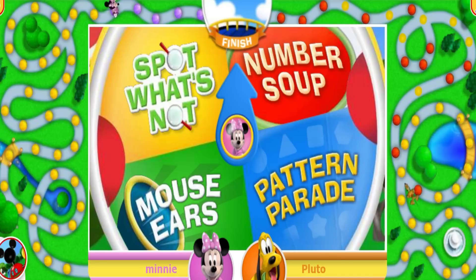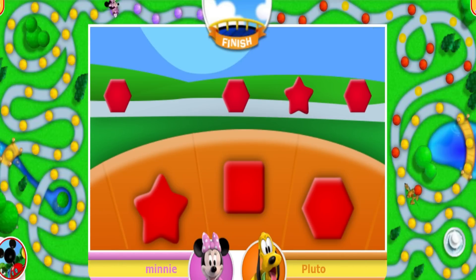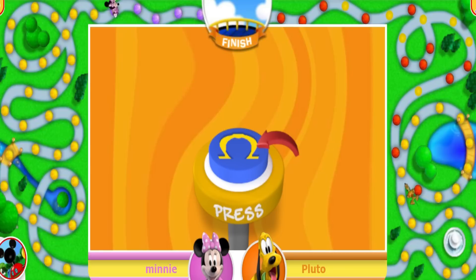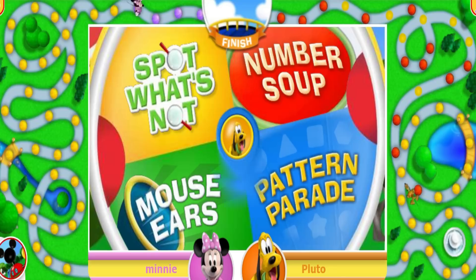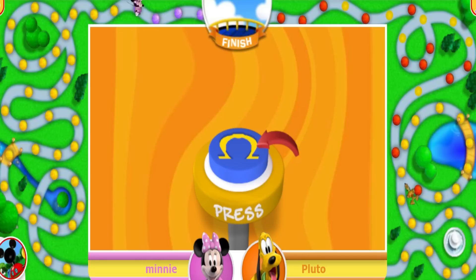Now it's Minnie's turn! Ready to spin the challenge wheel? Just give it a click! Pattern Parade! Here comes the parade! Oh my, it looks like one of the shapes is missing! Very good! That means you get to move one space! One! Now it's Pluto's turn! Click the challenge wheel to give it a spin! Number Soup! Soup's on! Hit the number noodle that equals the number of shapes on the placemat! That's the number! One! Two! Three! Four — perfect! That means you get to move one space!